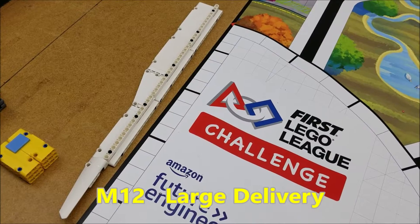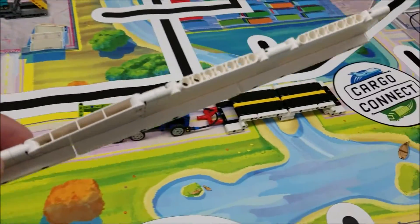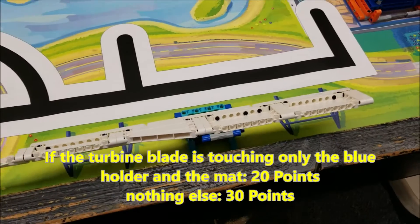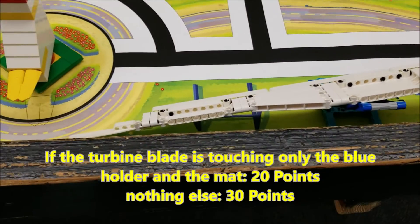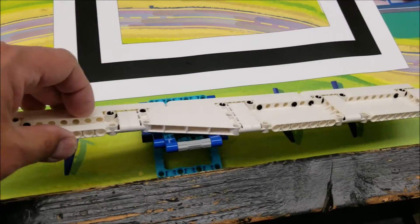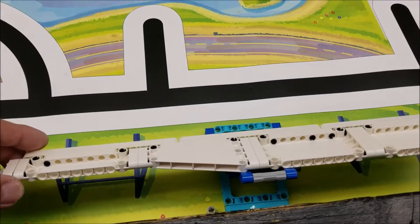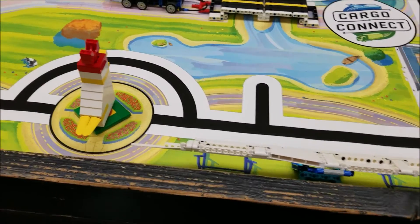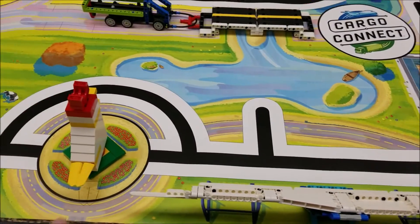Okay, let's go to mission number 12 — your large delivery. This turbine is huge; that's why they call this large delivery. And this holder is over here. For 30 points, this turbine needs to be completely on that holder and not on the mat. If it's on the mat like that, that would be worth 20. Leaning somehow like that — that would also be worth 20, and still very impressive. But to get it perfectly balanced, that's going to be worth 30 points.